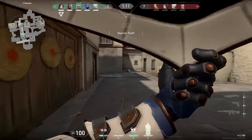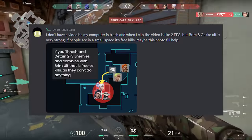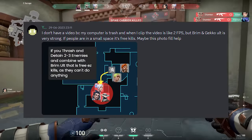This next trick you can see in this post — it's very simple. Basically the Gecko ultimate works perfectly with the Brimstone ulti. When you catch enemies, tell Brimstone to use his ult there and get easy kills.